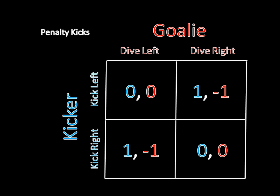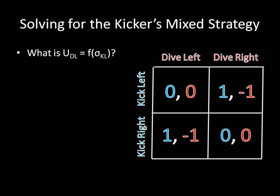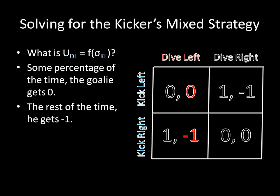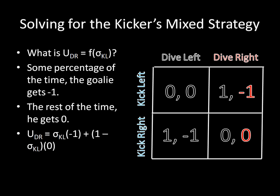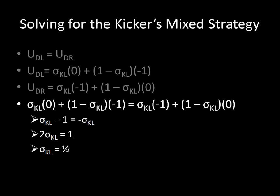So let's break out our mixed strategy algorithm and find the mixed strategy Nash equilibrium, which has to exist. Let's begin by solving the kicker's mixed strategy. For player 1 to be willing to mix, some sigma has to exist such that player 2's utility for diving left equals her utility for diving right. All we have to do is write out these equations and we'll be able to solve for the kicker's mixed strategy. Let's start by writing out the goalie's payoff as a function of some mixed strategy. Some percentage of the time the goalie gets 0, and the rest of the time he gets negative 1. And we can rewrite that mathematically. We can do the same thing for kicking right, where you get negative 1 some of the time and 0 the rest of the time.